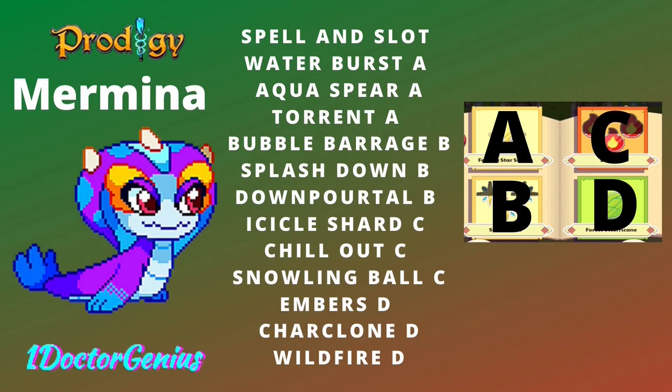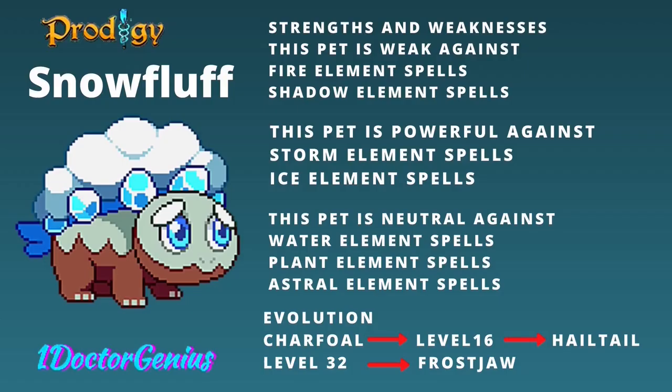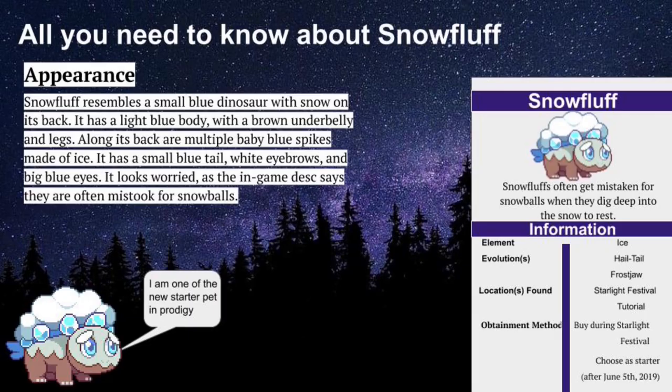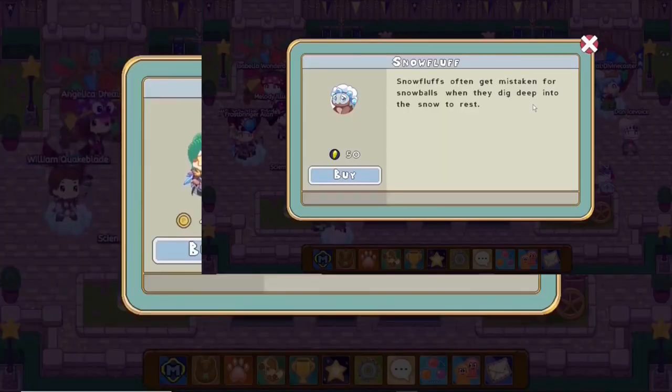Last and definitely not least, we have Mr. Snowfluff. This is an ice-type pet and it evolves into a Hailtail and a Frostjaw. It's only obtainable during Lamplight Town or the tutorial. The Snowfluff resembles a small blue dinosaur with snow on its back. It has a light blue body with a brown underbelly and legs, along with multiple baby-blue ice spikes on top. It has a small blue tail, white eyebrows, and big blue eyes.